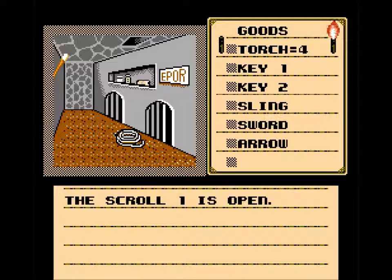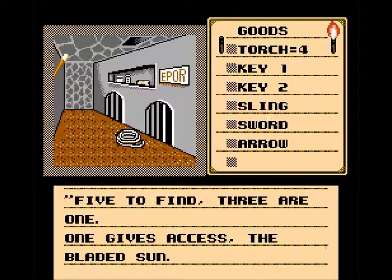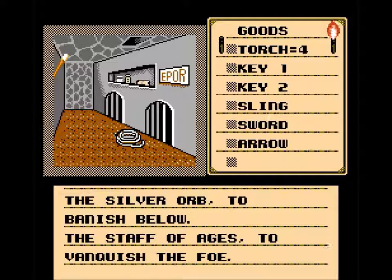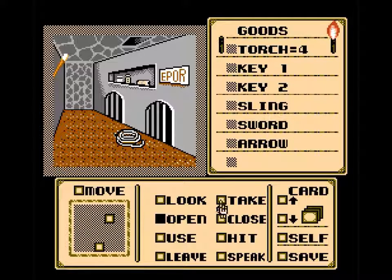Scroll one is open. They have really creative names in this game — keys and scrolls: key one, scroll one. 'Your hands begin to sweat because of your extreme excitement.' Let's see: 'Five defined, three or one — one gives access. The bladed sun, the silver orb to vanish below, the staff of ages to vanquish the foe, joining two the golden blade, the last to invoke the platinum horn.' That seems really important — I'm not going to remember that later.